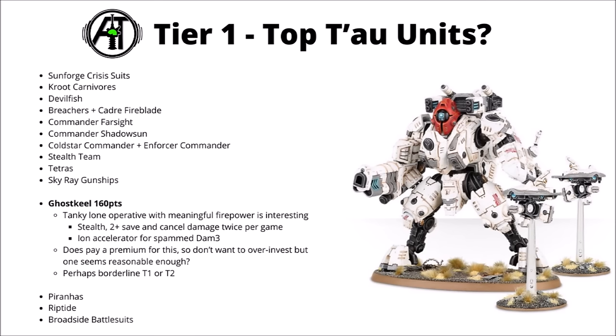I still think the Ghost Keel is a really interesting choice — 160 points for an enormously tanky battlesuit. It gets lone operative so you usually can't shoot it at long range anyway, but even if you do close the distance most things will struggle — it gets stealth, a 2-plus armor save, and the ability to cancel damage twice per game, potentially saving it from some really big hits. Its damage output definitely isn't stellar given how hard it is to take down, but it could just repeatedly chip in some Damage 3 shots with an ion accelerator for several turns over the game. It can just be a bit problematic for enemies if there's firepower they literally can't deal with in any meaningful way. I don't think you'd want too many of these — maybe just one in a list — but it seems pretty nice to have on a home field or a far-flung objective.